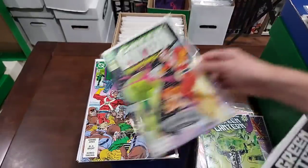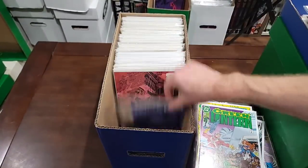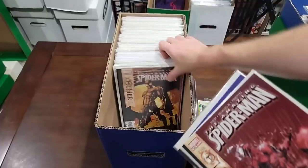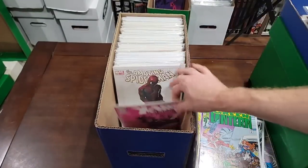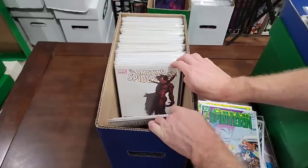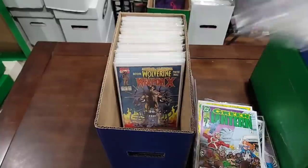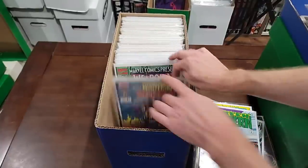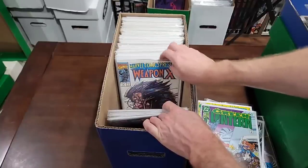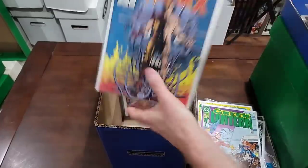Green Lanterns. Flash Annual. We're pulling Amazing Spider-Man 2 — we're gonna pull all these. This box seems to be somewhat organized. 527, 528. We're pulling them anyway. Gambit Origin. Some more ASM — 544. Sensational 1 variant, we're pulling all these though. ASM. First Weapon X — wait, 72, 73, 74, Marvel Comics Presents, 75, 76, 77, 78, 79, 80, 81, 82, 83, 84. That is going to Whatnot. One nice long run there.